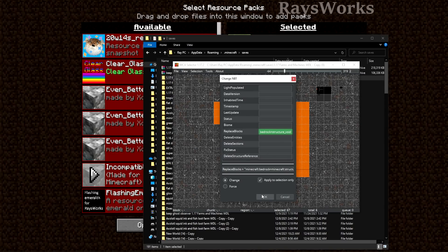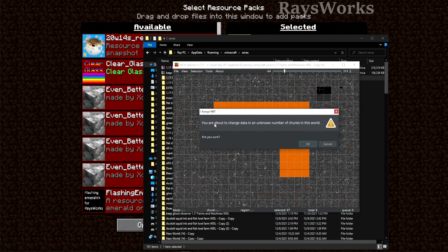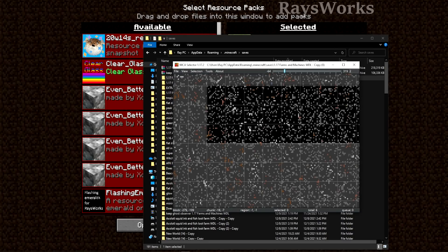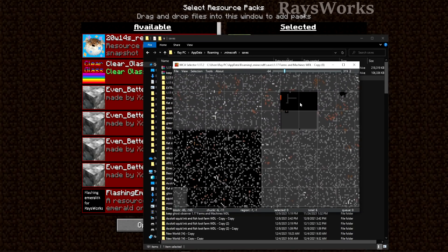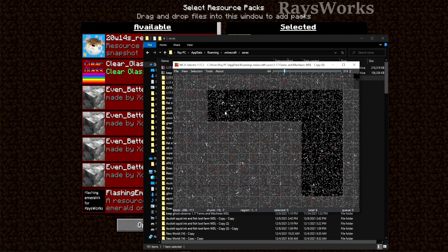Keep everything else at default and hit OK. You'll get a prompt confirming the chunk changes — hit OK. You can now see dark areas showing the void underneath the world where all the bedrock has been removed. The areas we didn't modify look normal, while the modified areas now show the void. We're using the structure void block to replace the bedrock as a placeholder — the game won't notice it when we update. Now we're ready to update our world.